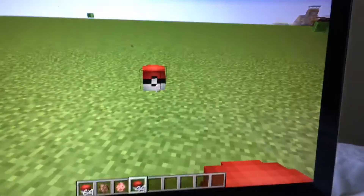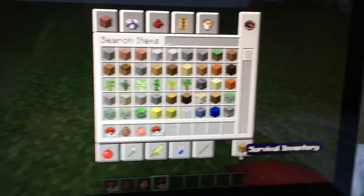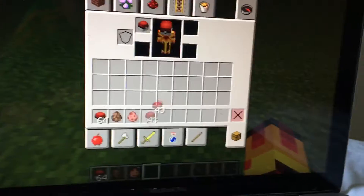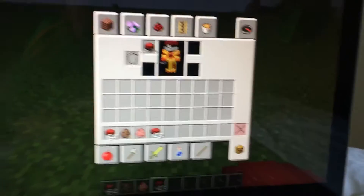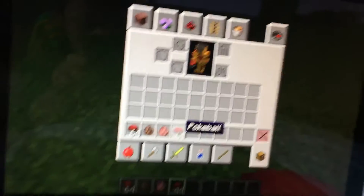Oh, and by the way, you can place them too. Oh wait, did you just see that? It's a skeleton head. Doesn't that mean I can wear them? Let's try it. I can wear them — it's really cool. I can be a Pokeball, guys. I don't know why it darkens this stuff. Whatever. I'm going to take this off. And now on to the next one.